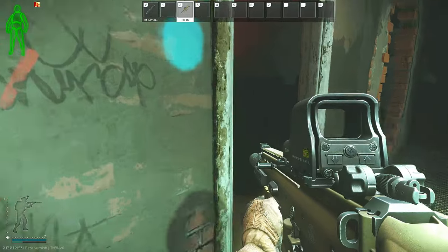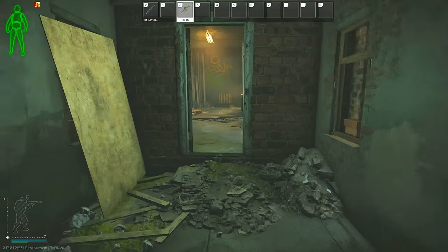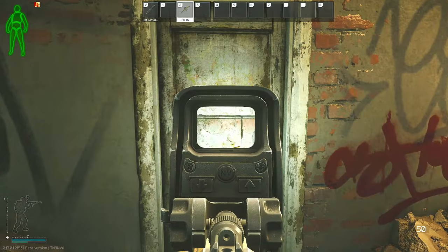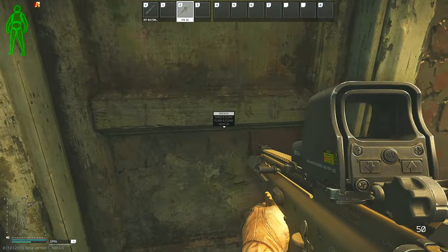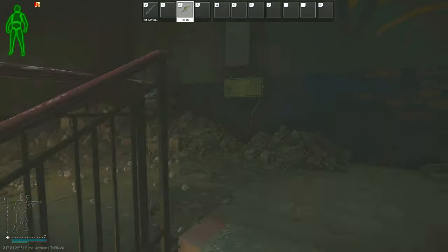Take that left and then take the first right, which will lead you down a hallway. This hallway leads you into the marked room, so if you do have the key you can just open the door right here. However, if you don't have the key then we will bypass that door by going up to the very top and I will show you the drop-down option.